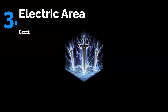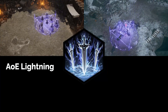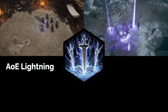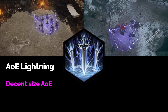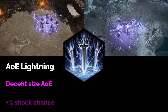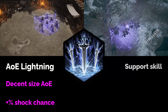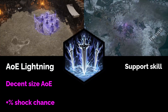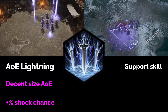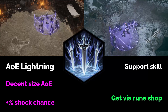Next we have Electric Area, an AoE lightning skill. It's a zoning skill that deals lightning damage every half second, and the area is a decent size. This skill also has an additional chance to shock. It feels like a support skill to soften up packs — the shock status effect increases the damage enemies take, so again, kind of a support skill. You'll be able to buy this one in the shop as well after the update.